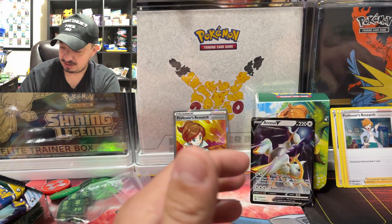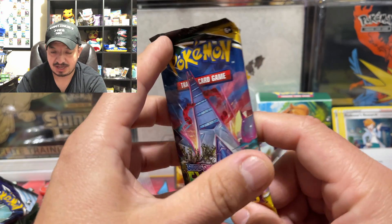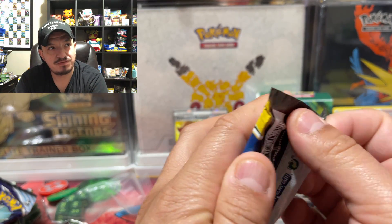Shroomish, Piplup, and an RCXV — nice! RCXV — the god of all Pokémon — has made its appearance in today's Pokémon opening. We have been blessed!